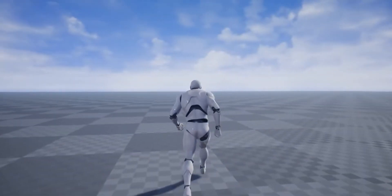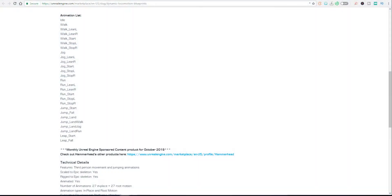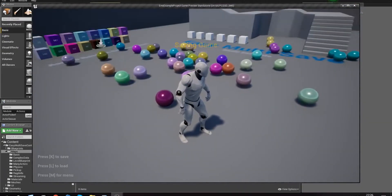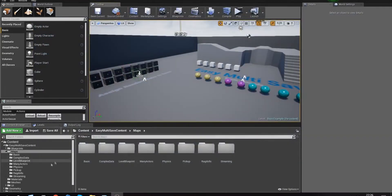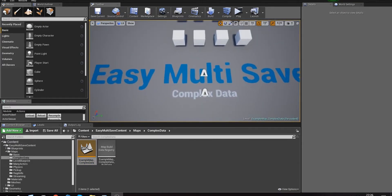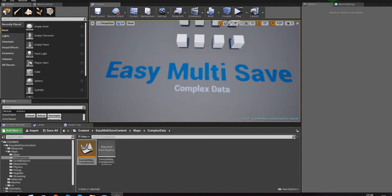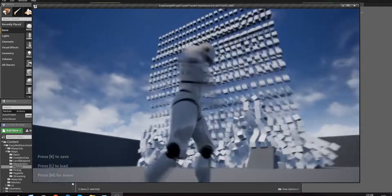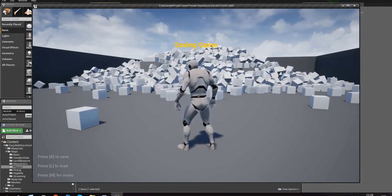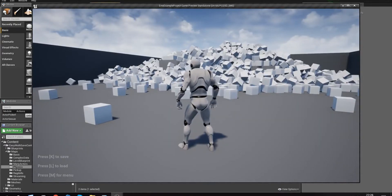The cool thing about getting this free stuff is you can use it however you want — you don't need to pay, especially when it's available at the time of the month. Speaking of free and easy-to-use things, we also have Easy Multi Save. Have you been in that situation where you need to figure out how to save your scene, your location, your assets, and load them back? With this, you no longer need those complexities.